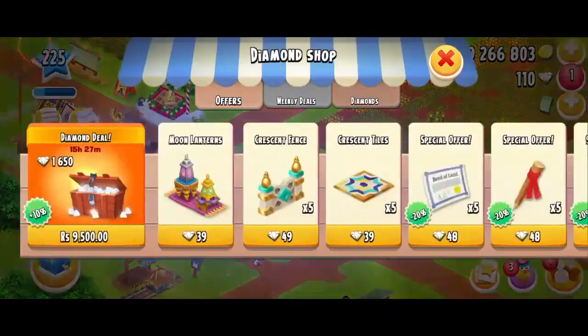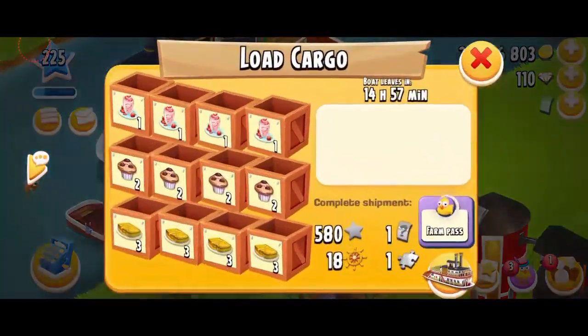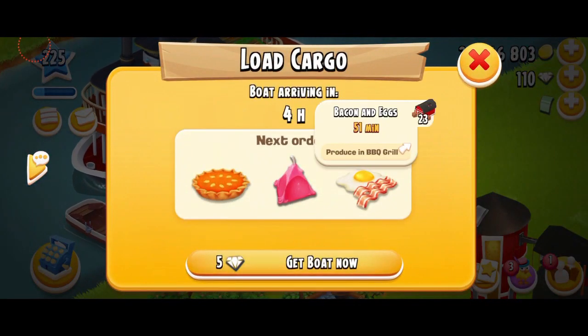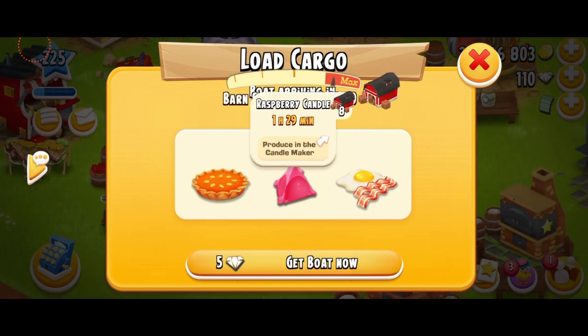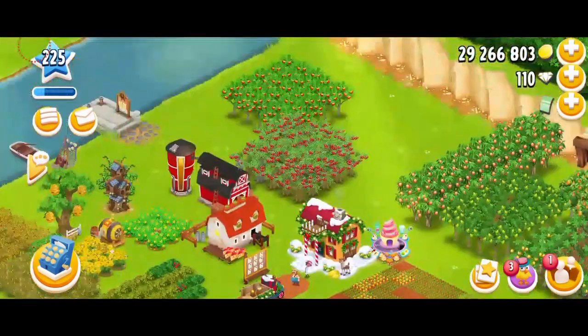Things have been changed and everything just looks so different. I do like some of the colors. And there's a cool new feature — you can tap on a product, see how many you've stored in your barn, and tap on the error sign and it will take you immediately to your machine. This is kind of crazy.